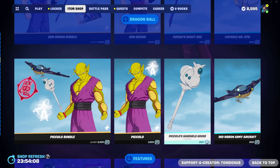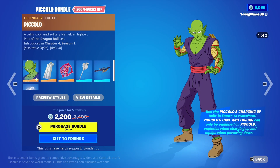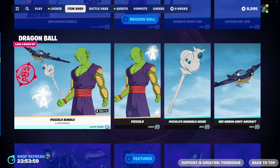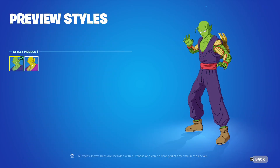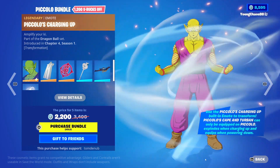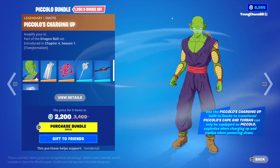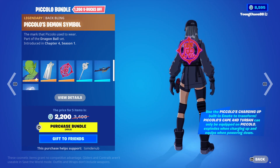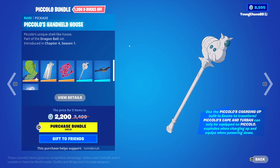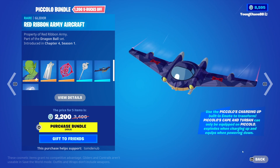We also have the Piccolo bundle returning — a total of five items for 2,200 V-Bucks. Piccolo with Piccolo's Cape and Turban is a Legendary outfit for 1,800 V-Bucks. The skin includes a Power Awakened variant and the Piccolo's Charging Up Legendary transformation built-in emote. Also included is Piccolo's Demon Symbol back bling, Piccolo's Handheld harvesting tool for 800 V-Bucks, and the Red Ribbon Army Aircraft glider for 800 V-Bucks.